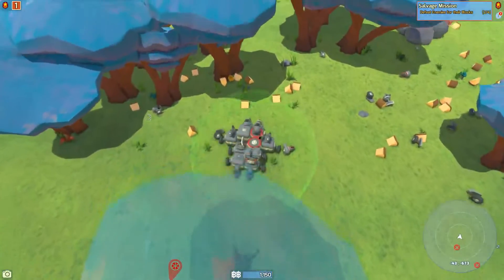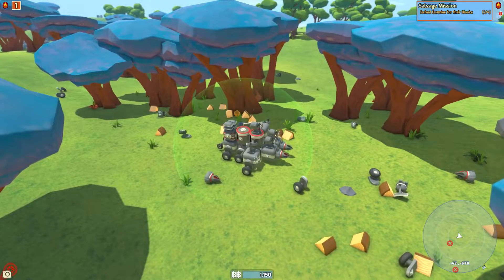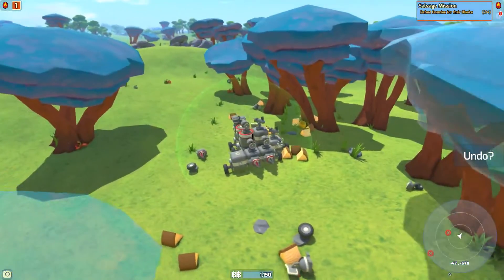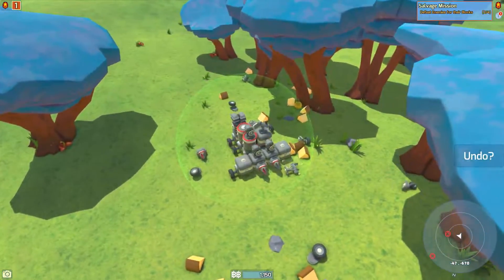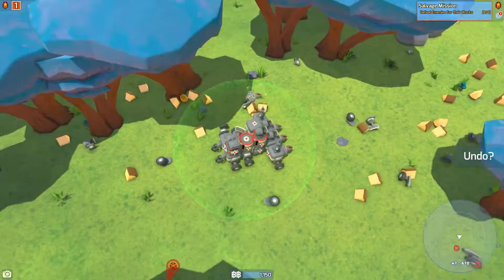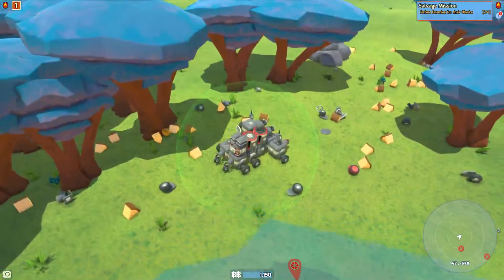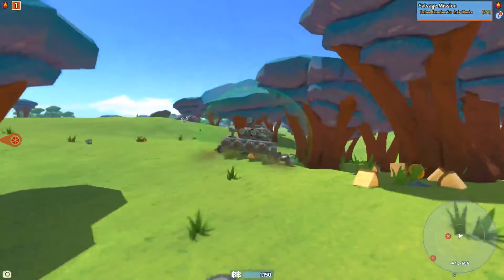Now let's go back - there should be some more parts over here. There's another drill, or maybe I should put this in front instead. Let's put this here, put these two guys here, let's put another drill. Let's put a lot of drills in it. We need another wheel. Did we miss anything? I think we're pretty good. There's another radar over here, and our batteries are running low. There's a laser.